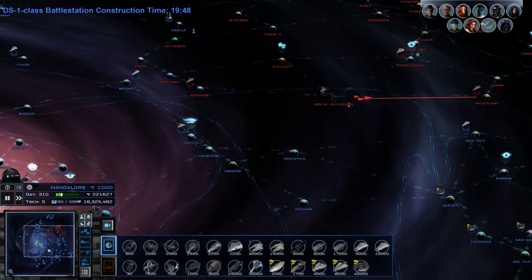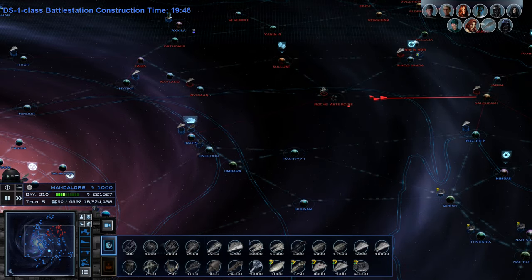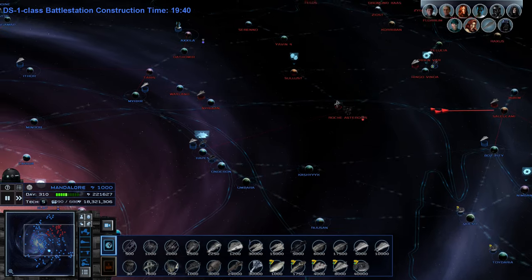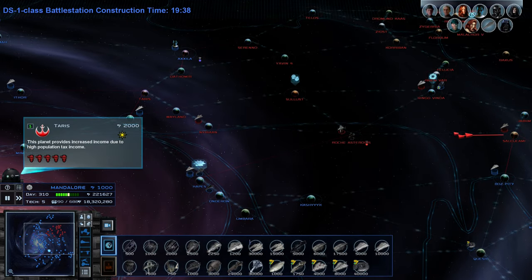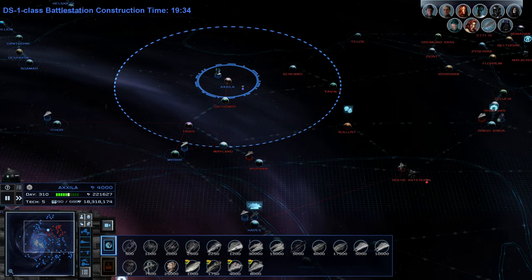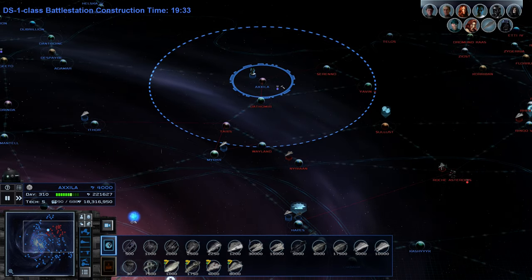The aggressiveness of the AI has certainly stepped up — they're just sending stacks of ships toward pretty much every choke point I have set up. If you want to get this mod, it's on the Steam Workshop, just search for 'Empire War Remake mod' and it should be the first one that pops up.